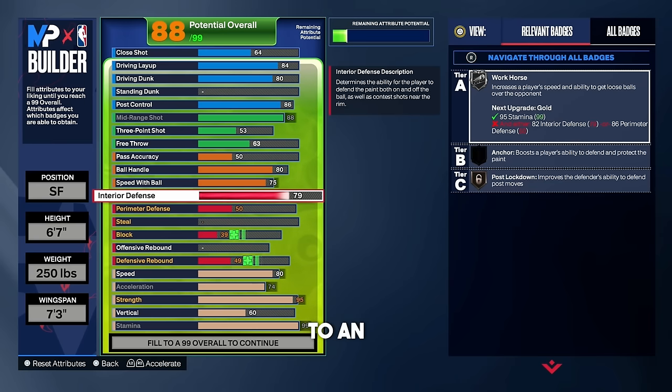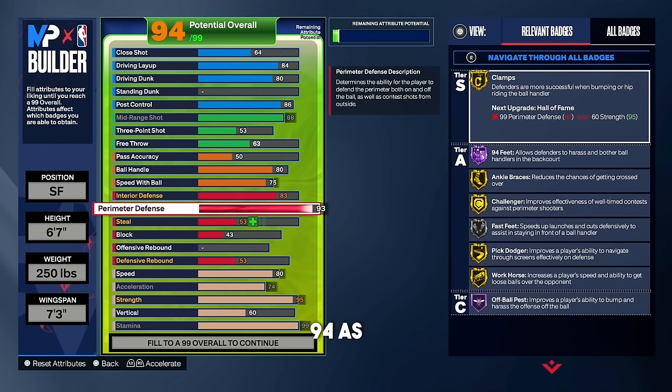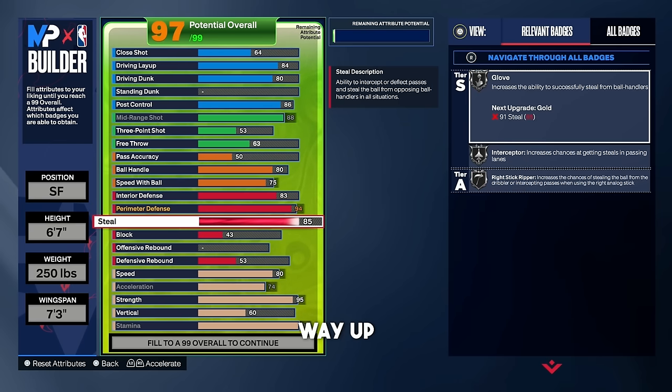Interior defense put up to an 83. For perimeter defense, put that thing up to a 94 — look at the badges: Hall of Fame challenger. This build can stop bigs, stop post scorers, and stop those little guards that like to left-right and only shoot threes. For steal, put that up to an 85 for silver glove. Gold glove this year is broken in a bad way — it's just a foul machine badge. I get way more steals with silver glove, and you save attribute points too.